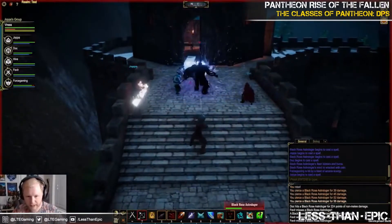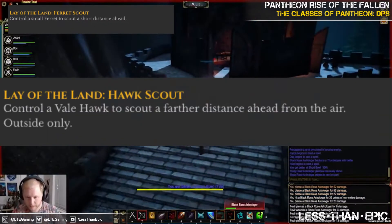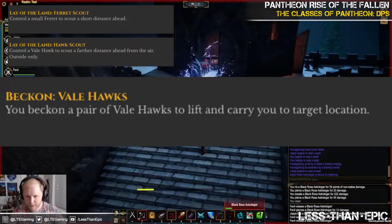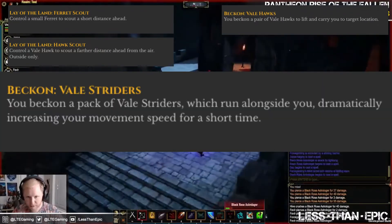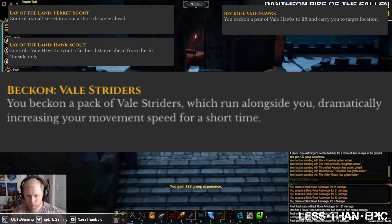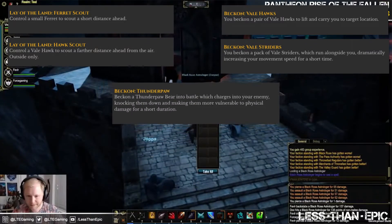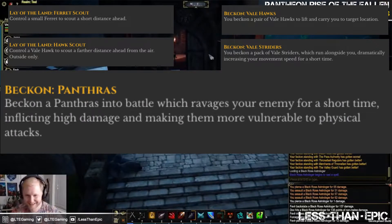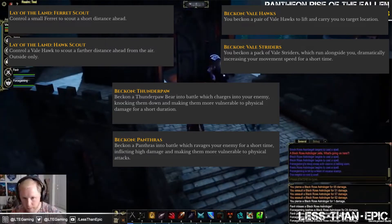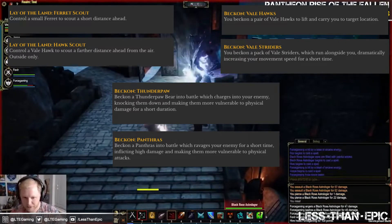To kick off the Ranger's abilities, they deploy animals to assist — like Ferret Scout and Hawk Scout, which allow you to scout ahead. They also have Veil Hawks and Veil Striders, which carry you to a target location or grant increased movement speed. And lastly, the Thunder Paw, or Panthras ability, brings enemies into combat to help. It gives kind of a summoner vibe — consider me sold just from what I've listed here.